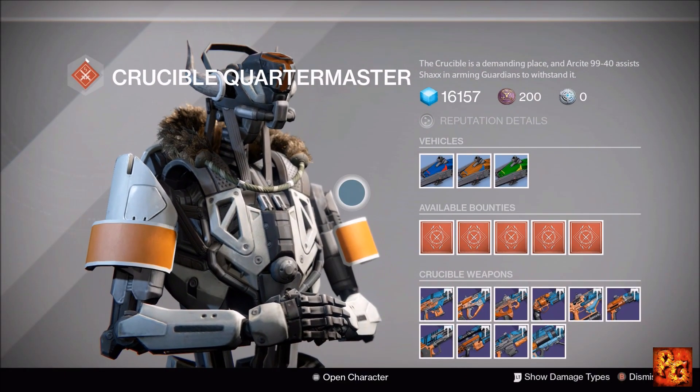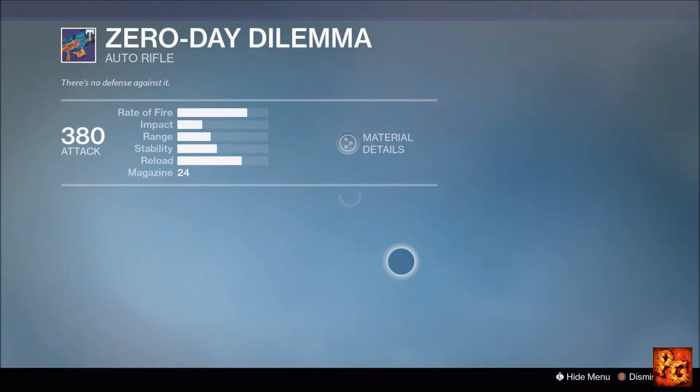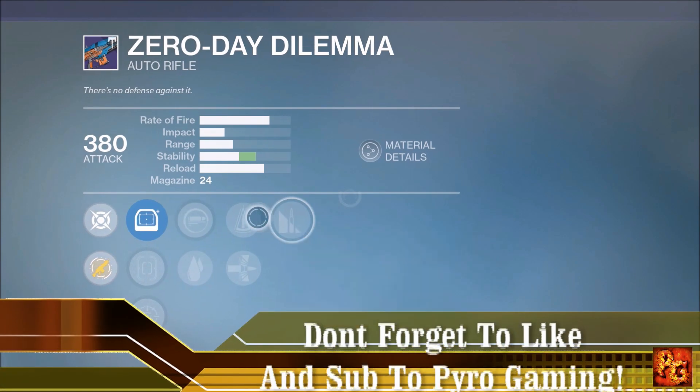Hello everyone and welcome to another Pyro Gaming video. It's a new week, which means there are new vendor weapon rolls to look at. Let's get started with the Crucible and the Zero Day Dilemma auto rifle.